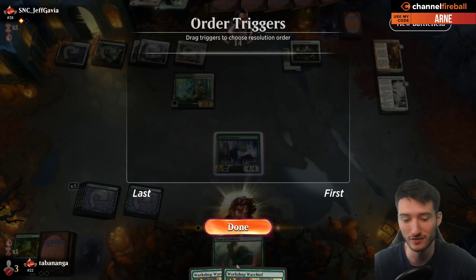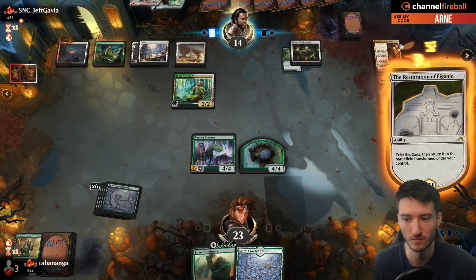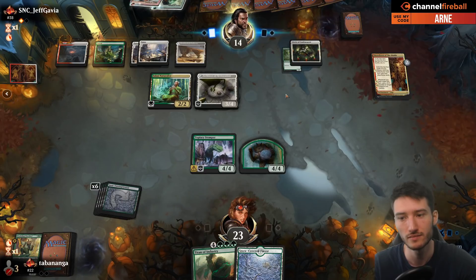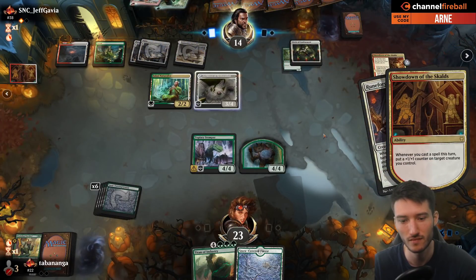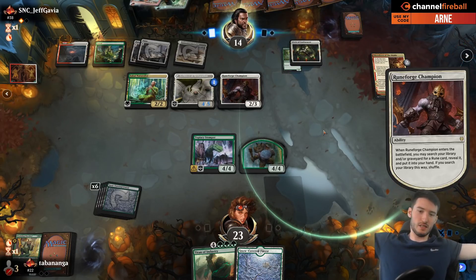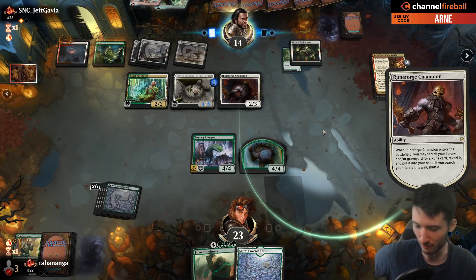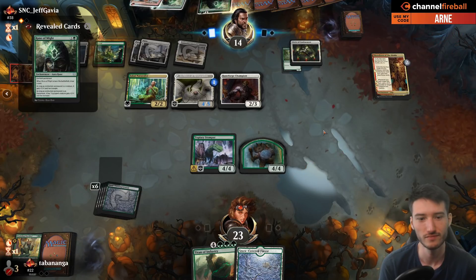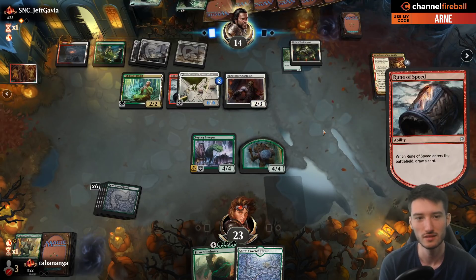The Titan destroys an artifact or enchantment — that's my interaction, not bad per se. The lifelink is annoying though, they're going to gain a huge amount of life this turn. I'll let it play out but I think this is 0% chance for me to win. This is Naya Runes in a nutshell — if you let them do their thing, you're going to die. It's pretty simple.